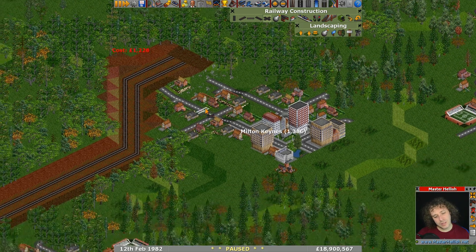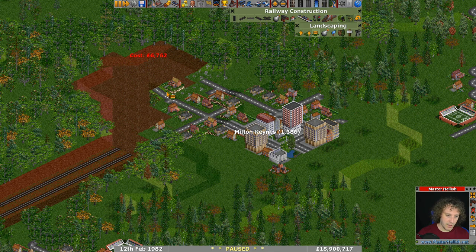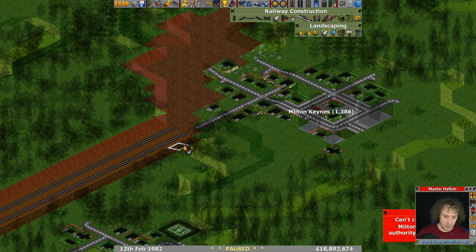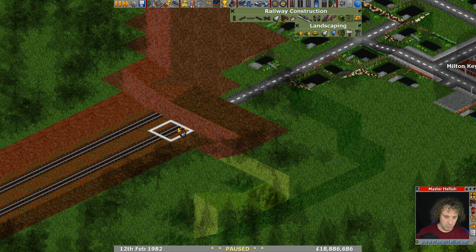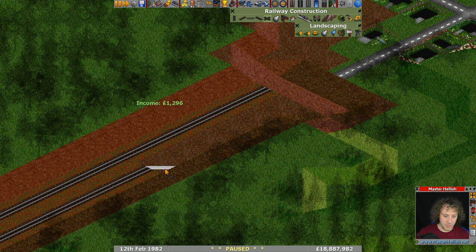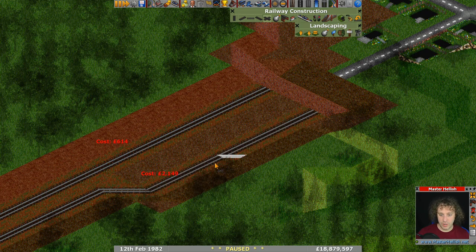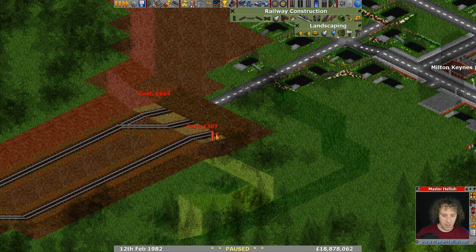I don't like large tunnels. Should I do it properly? You know what, I'll do it properly. What I'm going to do is double up each track — one track goes in and doubles up, the other track goes in and doubles up. And then on the other side, wherever it's appropriate, we have the other end and they need to join back up again.